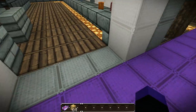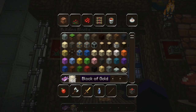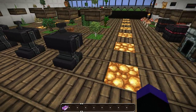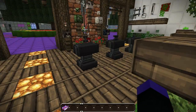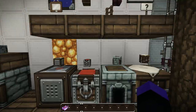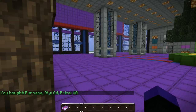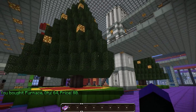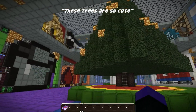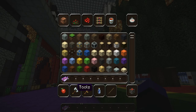Over here we have the decorations tab and in here you can buy anvils, which you can use to rename stuff - really cool in the brand new update. There are also paintings, furnaces, and chests in here. I just bought a stack of furnaces, that's always good. Since it is Christmas we do have some Christmas trees in here, courtesy of Dale and I think Parks.